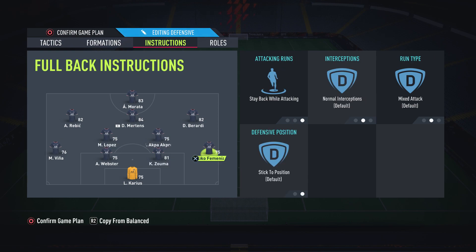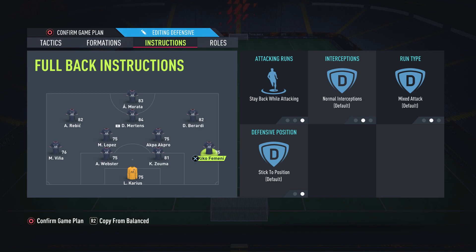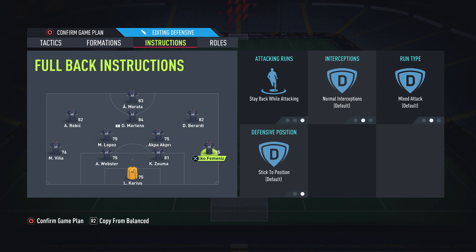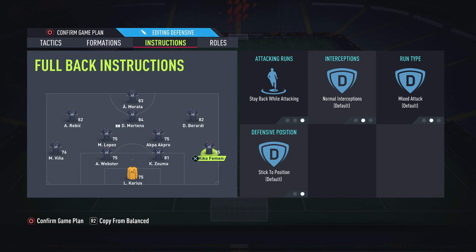The last thing I want you to change is your fullbacks. I know it's tempting to have these on join the attack, but it's not necessary with this formation because you've already got the width. And if you do want them to join the attack, you can do that manually. By having this on stay back while attacking, you can still attack with your fullbacks — it just gives you a better defensive shape when you lose the ball. If these fullbacks are going up the pitch when you're attacking and you lose the ball, it's so easy to just play a ball down the line and you're in a lot of trouble, especially if your defenders aren't the quickest. So by keeping these on stay back while attacking, it's very hard for your opponent to counter-attack you, and if you do want to attack with them you can make them join by pressing L1.